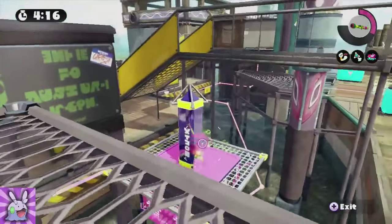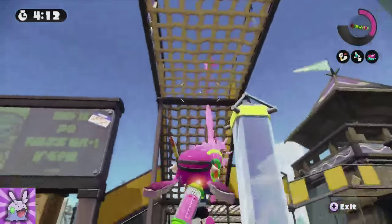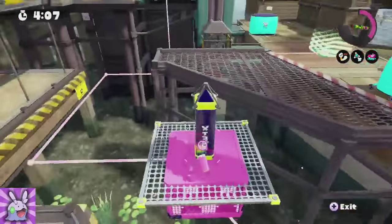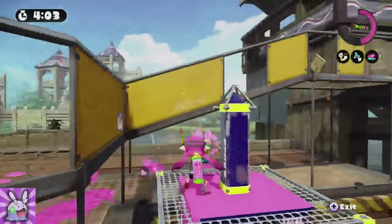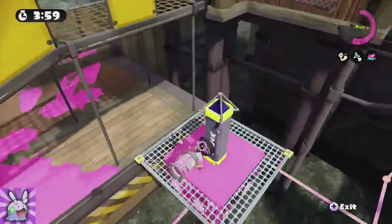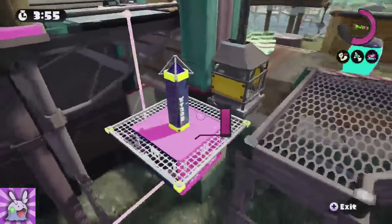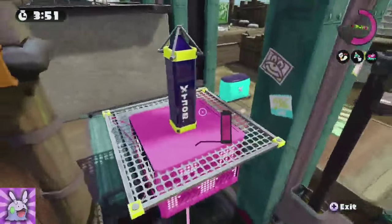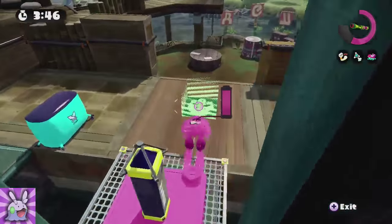This map has some interesting aspects. First of all, these rope walkways — I don't think any other map has anything like that, which is pretty cool. You cannot ink them, and if you go into squid form while you're on them you'll fall through, so that's kind of important to note.